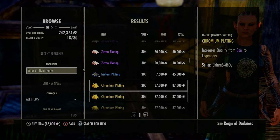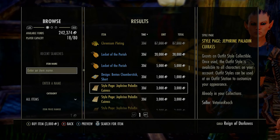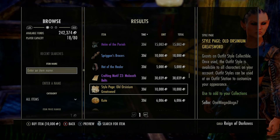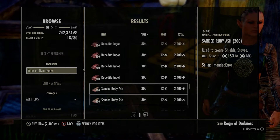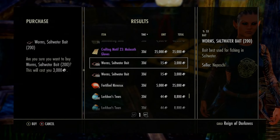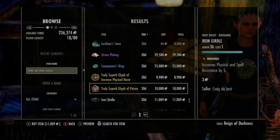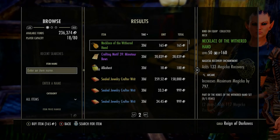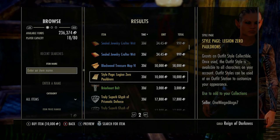What we're going to do — obviously start off the way we start off every day trying to make money — is just have a flick through the traders. I actually found so many good deals today because this is the very start of the Year One event, where you can get the Maelstrom staff motifs and all the Legion Zero motifs. I found a lot of Legion Zero for like 250 coins, and I think I found some Maelstrom items as well.